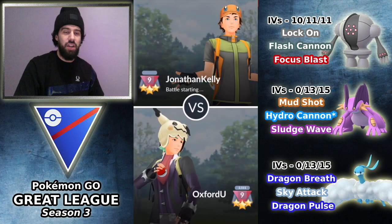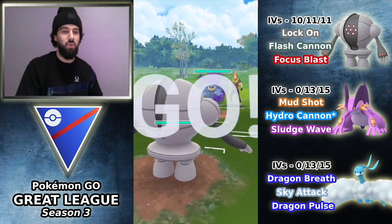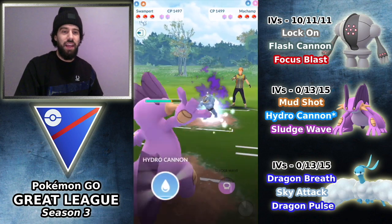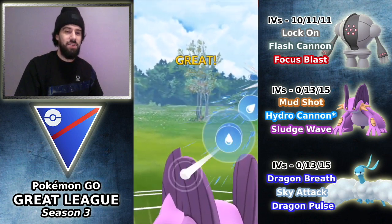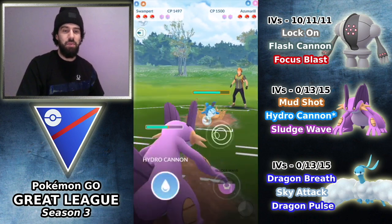Next matchup against Jonathan Kelly. We're going to be leading Registeel into a Shadow Machamp — pretty much the absolute worst lead you could ask for with Registeel. I'm going to switch out into Swampert here. And an amazing switch on their part to catch this Hydro Cannon onto the Azumarill. So the opponents here at rank 9 are on point with the switches, so it doesn't have to burn a shield there.